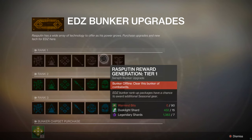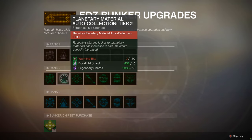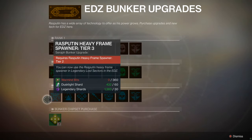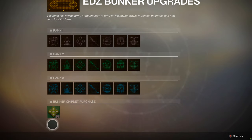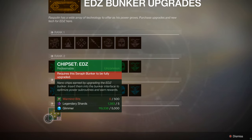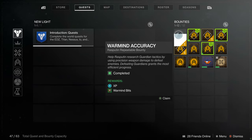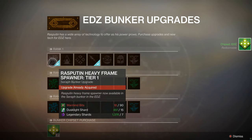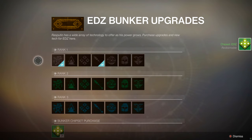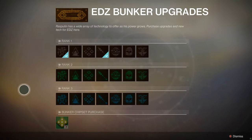Utilizing your War Mine Bits to unlock rank upgrades will also drop chipset pieces for you. These chipsets differ based on which Seraph Bunker you're progressing — there's one on the EDZ right now, another on the Moon, and a third opening at a later date. Right now, all that's open is the EDZ, so you'll get EDZ chipsets, which you use similarly to vendor tokens to upgrade that particular bunker. At the bottom of the upgrade screen, if you've got 500 War Mine Bits, you can also directly purchase chipsets for whichever planet you're on.